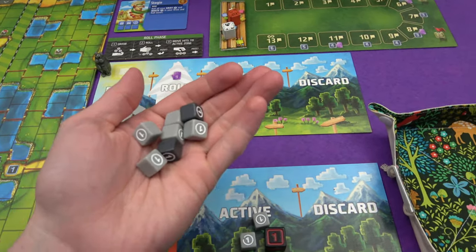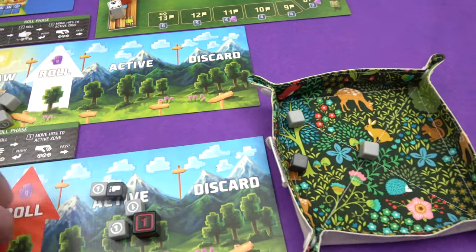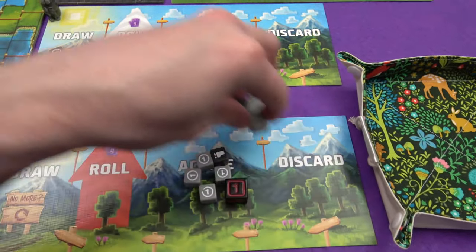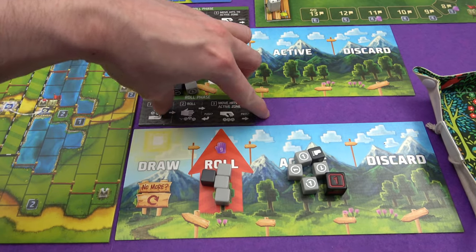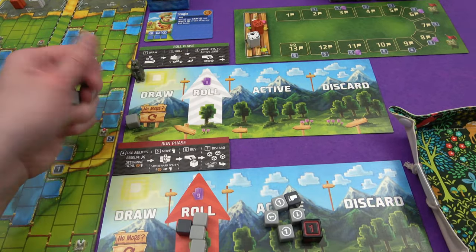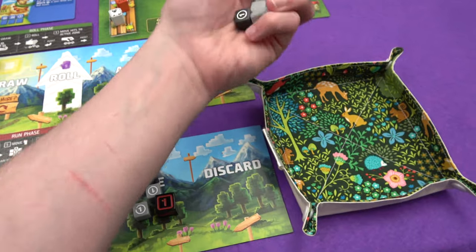I think I'm going to roll and try and get a little bit more money — I could bust of course, but let's hope that doesn't happen. It didn't happen and this is a much better roll. I think I'm going to stop there. These all stay in the roll section and I'm going to pass, and flip my marker over to show I am done and ready for the run phase. At the same time, glass Marty was rolling his dice and deciding what to do. He's got two hits there and nothing else, so he might as well keep going.